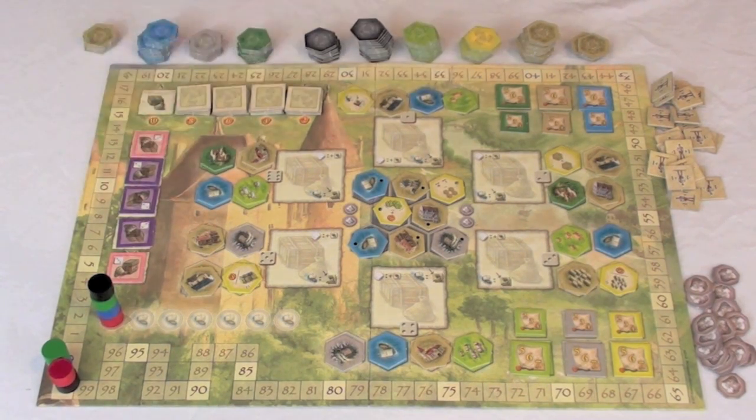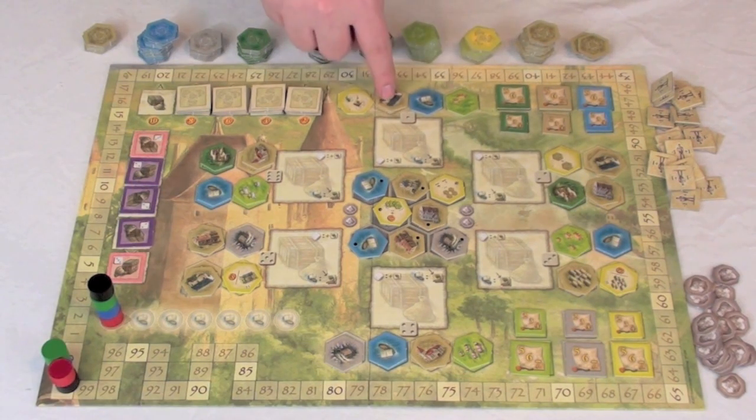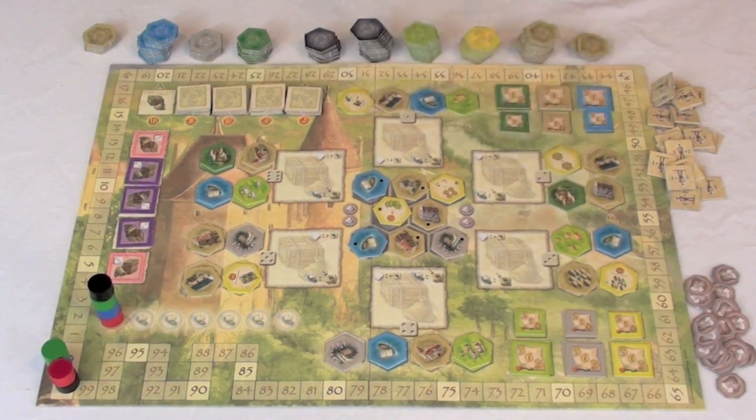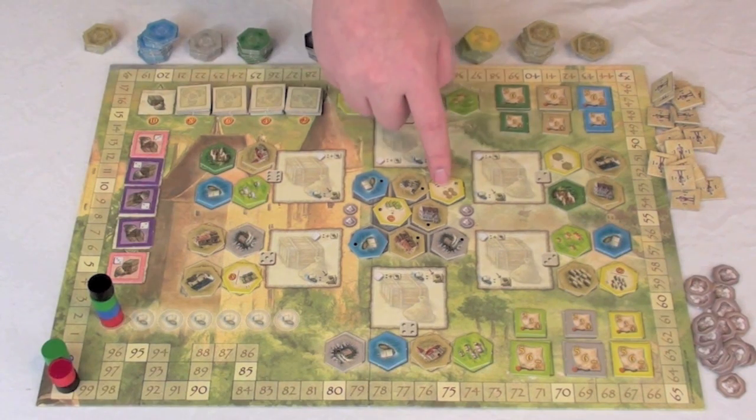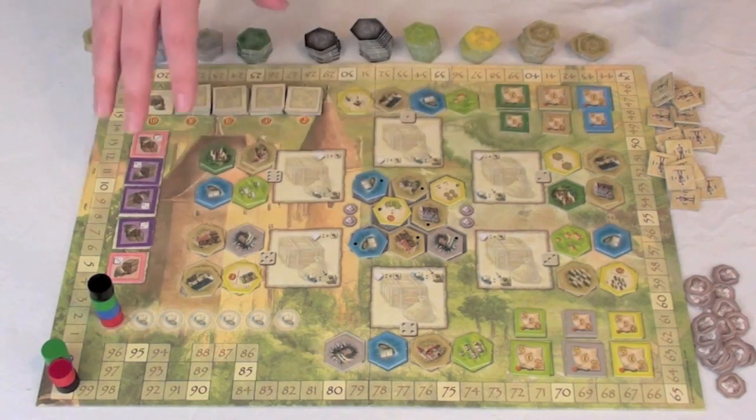All of these different tiles represent different buildings or different types of things you can build. We have blue, which are ships. We have light green, which are going to be animals. We have these tannish ones, which are going to be buildings. We have dark green, which are castles. And we have yellow, which are going to be kind of a special modifier type of building, which are going to give you bonuses for certain things. And then we have gray, which are mines, which will earn you money each round.